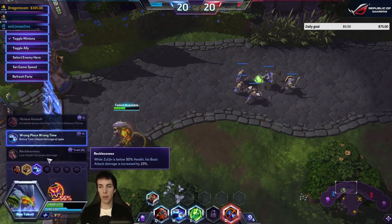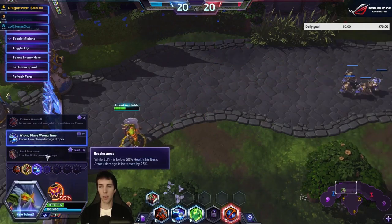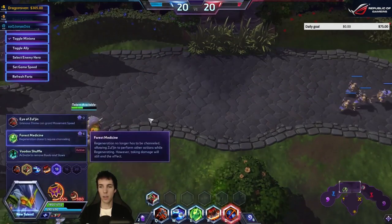Recklessness — while he is below a certain health threshold, basic attack damage is increased. Pretty clear. And then there's Guillotine.